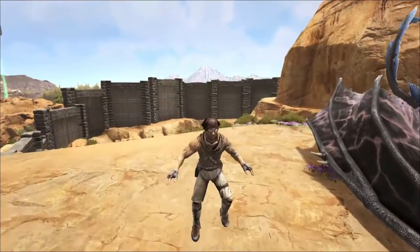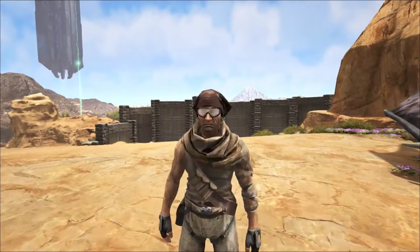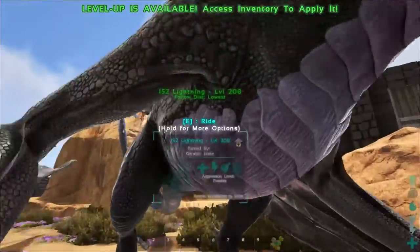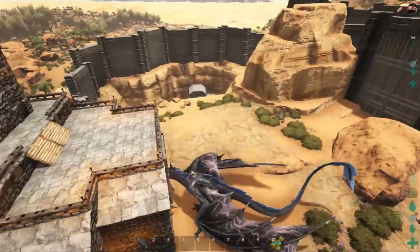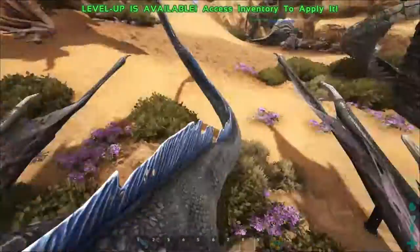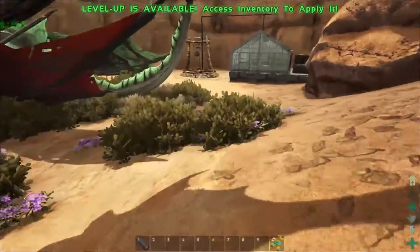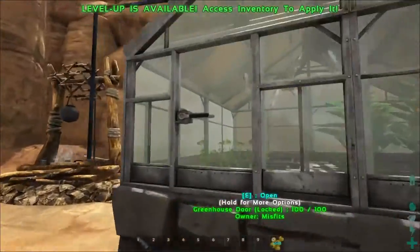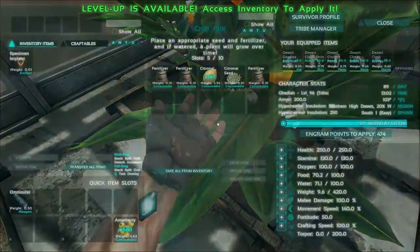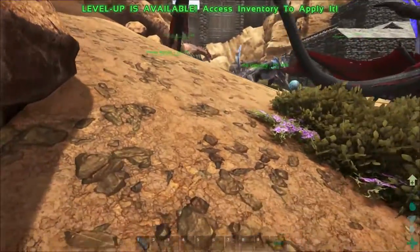Hey guys, it's Obadiah, and today we're going to tame a mantis. The first thing you need to do is prepare, which is why we started the greenhouse the other day. It's over here and should be producing plenty of vegetables for us. We need the vegetables to make bug repellent, which requires rock carrot and citroneal, both of which we have plenty of.